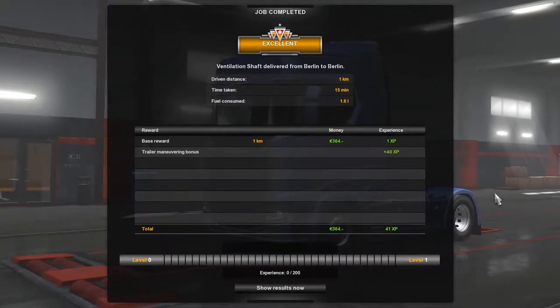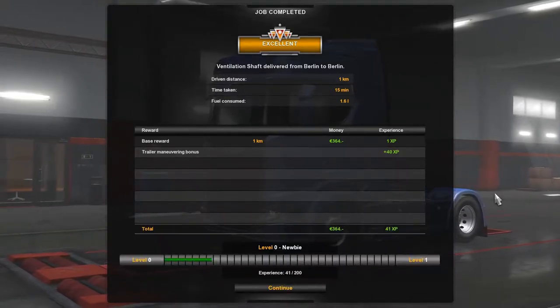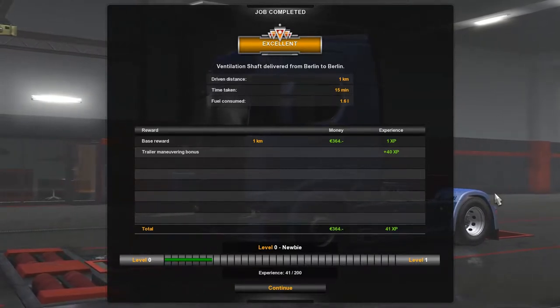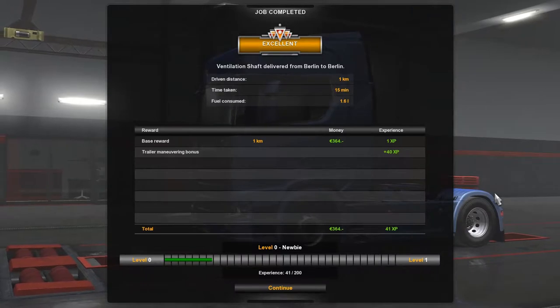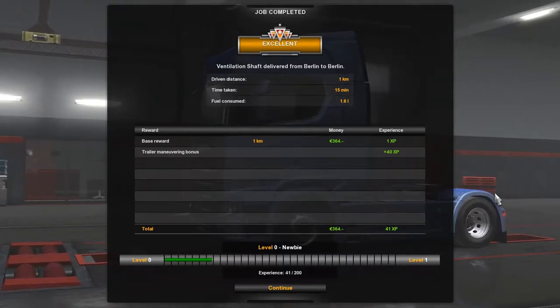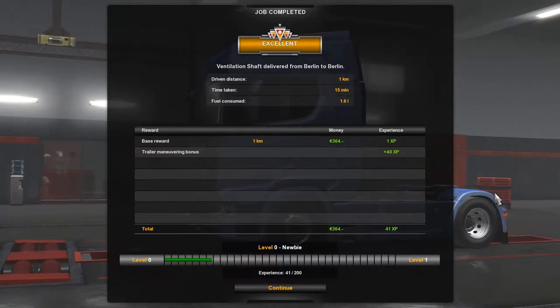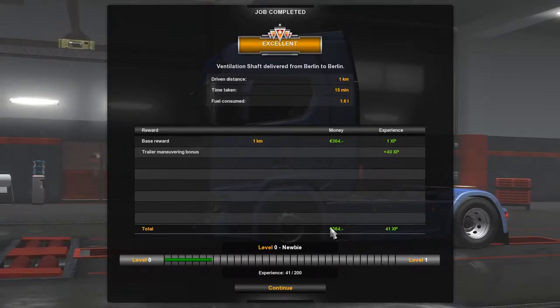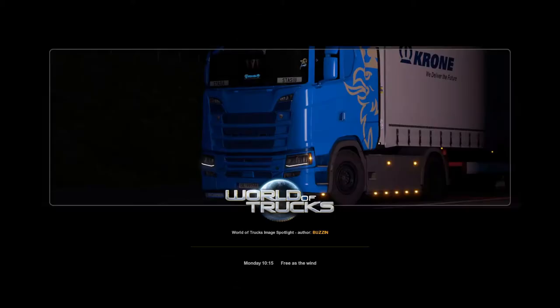Ventilation shafts delivered from Berlin to Berlin — one kilometer. Time taken: 15 minutes. Fuel consumed: 1.6 liters. Base reward: 364 money, one experience point. And for the maneuvering bonus we got 40 XP — so we've got some more experience. Let's continue — we've finished the tutorial.